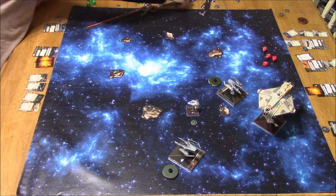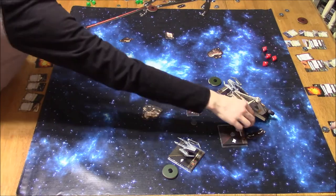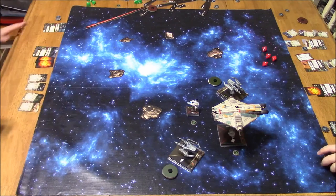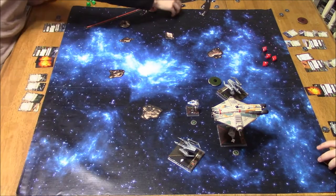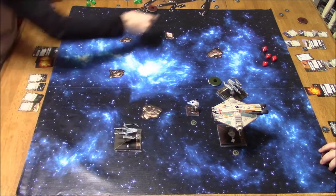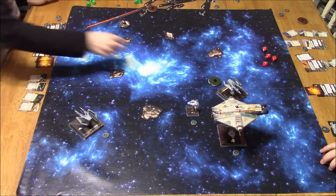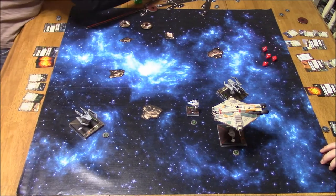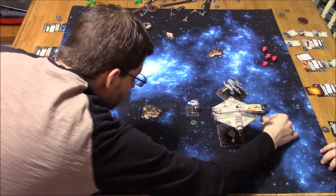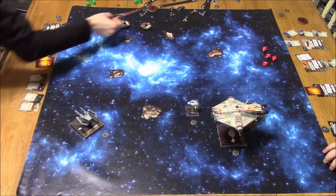Focus token for the A-Wing. The Ghost — there it goes again, can never stay on its base. I wish it had the same base as the Decimator — that thing stays on no problem. Boosting out of there, getting my evade token. That's the damaged one, so I want to try and get it out of there while keeping the ability alive so the other IG can use it. Doesn't look like I bump. So I'm right behind him.